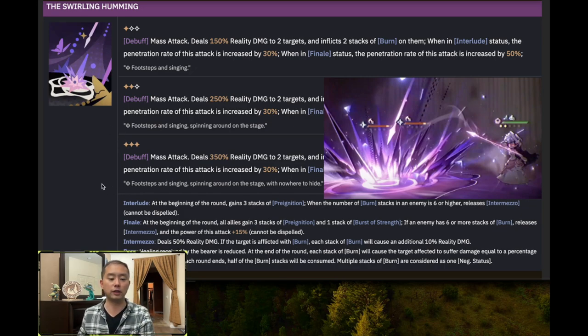The way burn works is that in addition to the afflicted target healing less, at the end of each round the burn stacks cause the target to suffer damage equal to a percentage of their own attack. After each round ends, half of the burn stacks are consumed. Multiple stacks of burn are considered as one negative status. Those consumed burn stacks convert to heat stacks on Isolde, allowing her to transition from prelude to interlude, and from interlude to finale status.